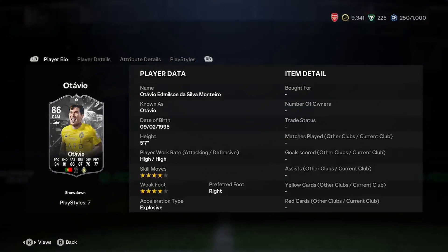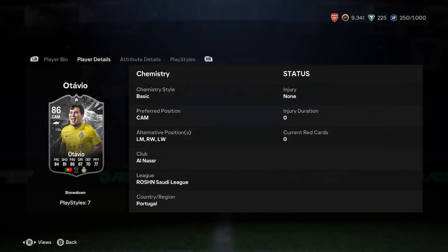Player details — he has a lot of positions: left mid, right wing, left wing. He's got more positions than you'd expect, so that could be a decent place for him to go.